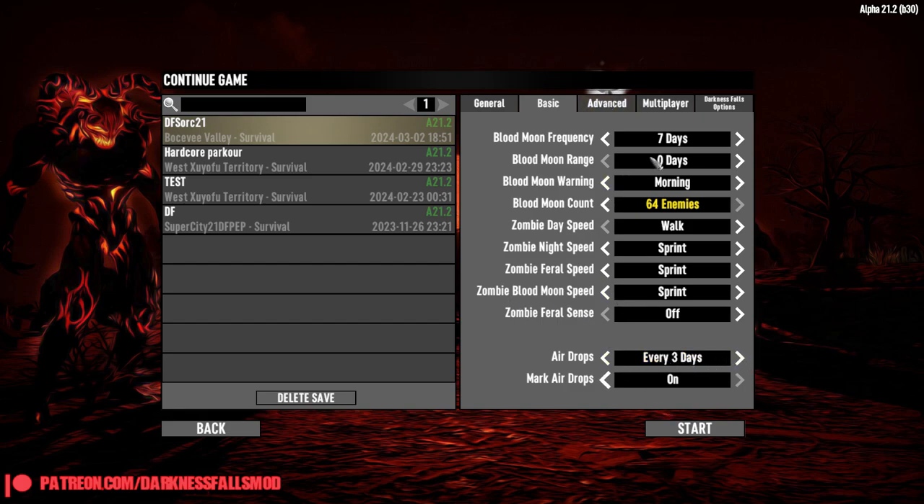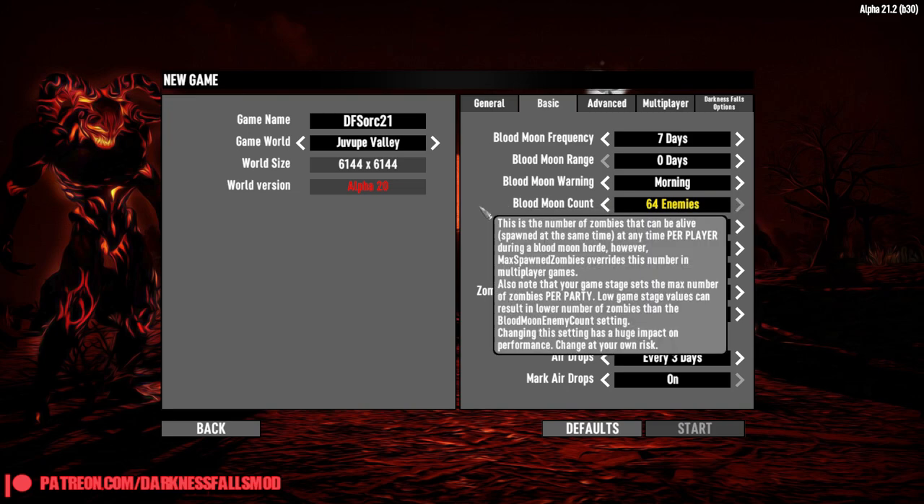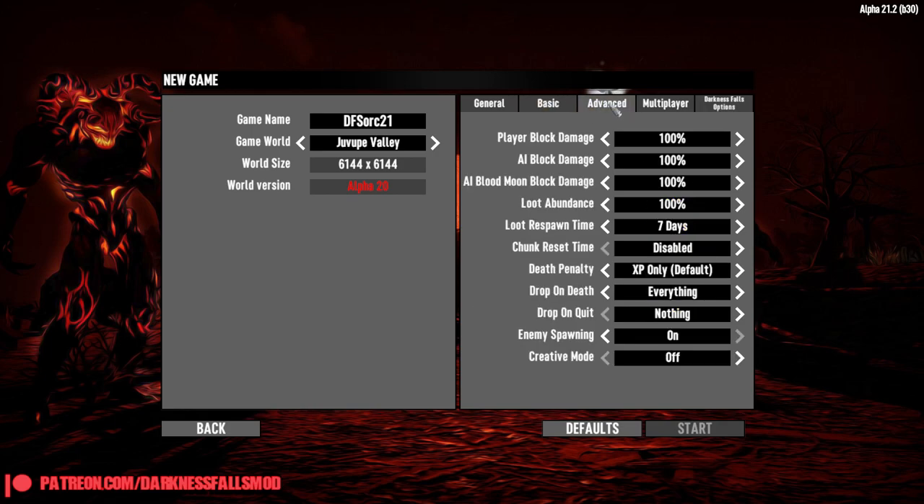The default is naturally three days — a couple of the settings get moved around. I hit continue instead of new game, nice. The plan is to stick with vanilla settings, but the only thing I want to change is the Blood Moon zombie count. I don't know how this is going to go in Darkness Falls; I've never really turned it up. I usually just up the amount of zombies, which is enough to absolutely destroy me.